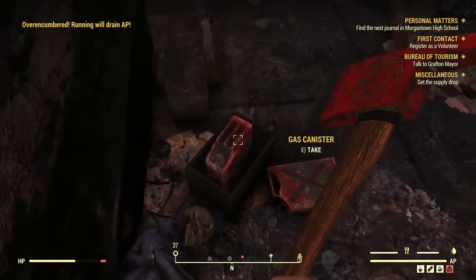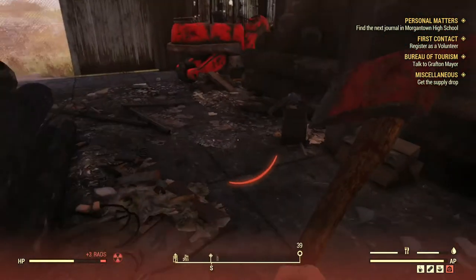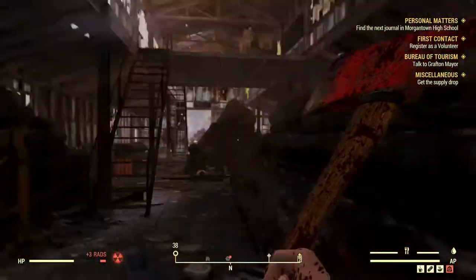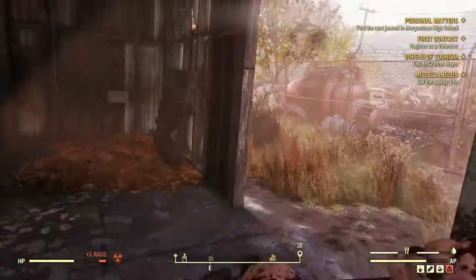Once all the ingredients are collected, find the nearest chemistry station and craft the blood packs with the goods you got from the ticks. Once you're done with that process, then craft the Stimpaks with the remaining items.